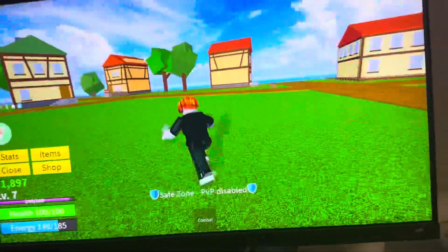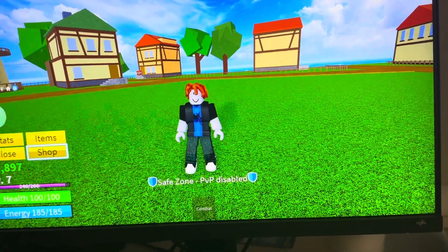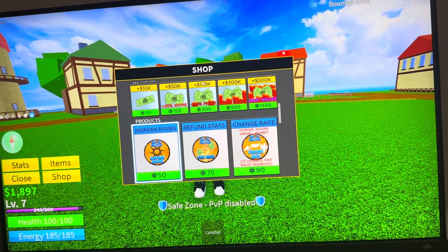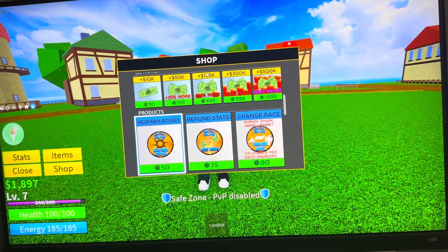It does cost Robux unfortunately, but you can do this by clicking the touchpad, going into the shop, and scrolling down — you can purchase the boss respawn option right there. That's how you do it. Hope you guys enjoy this tutorial — I'm out, peace.